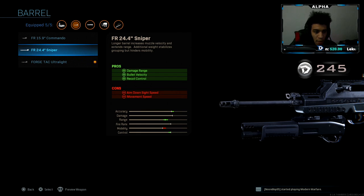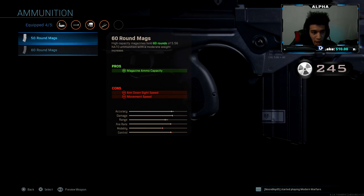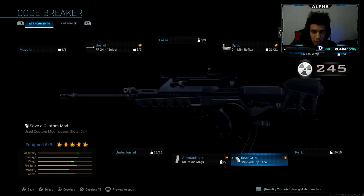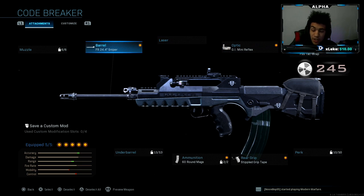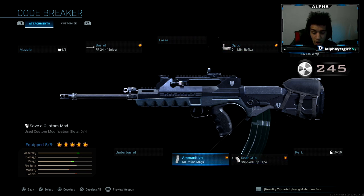I took off the Ultralight Barrel, then threw on the Sniper Barrel, removed that, added 60-round mag, removed this, and added Stippled Grip Tape. Try out this class setup — let me know how you guys do with that. I dropped two Tactical Nukes, so you guys will be seeing two Tactical Nuke gameplays in this video with the Codebreaker.